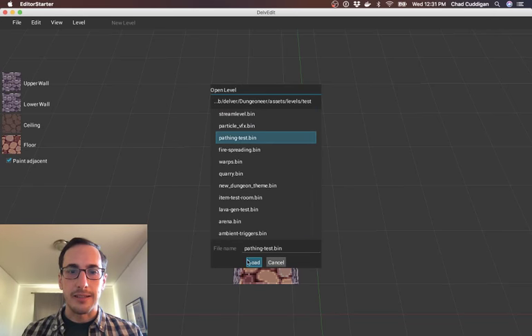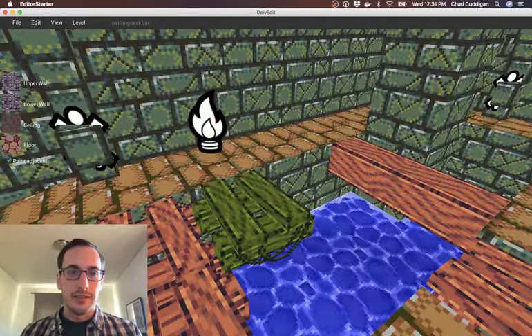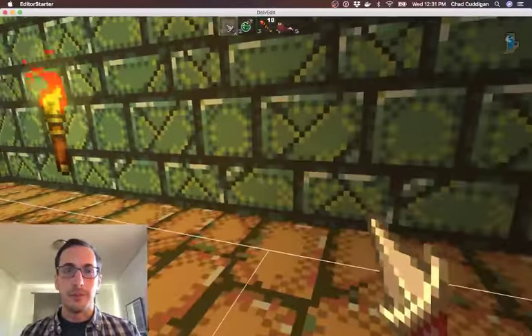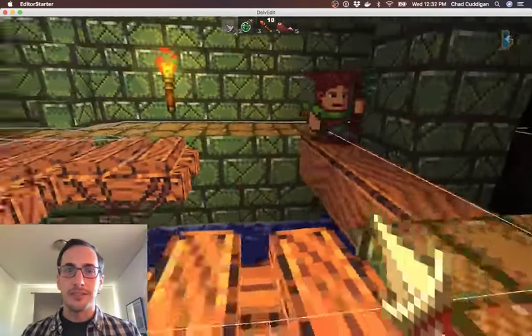I'm just going to load up my pathing test level here. This is sort of where I've been testing this stuff out. I have all these lines drawing that show me where the actual path nodes are generated. And you'll see that monsters are pretty good at navigating around obstacles now.